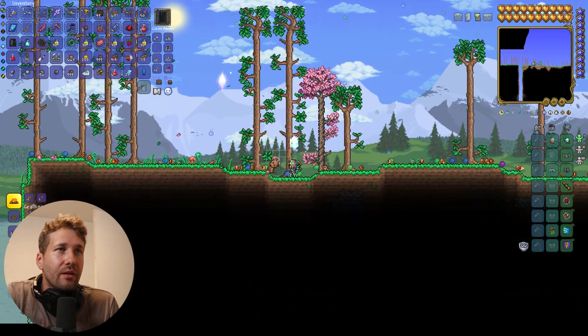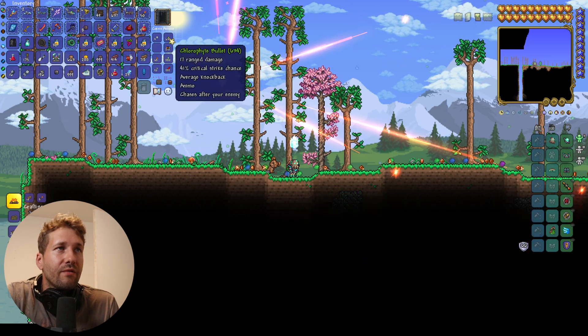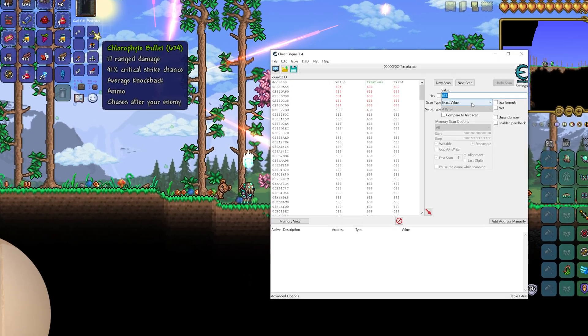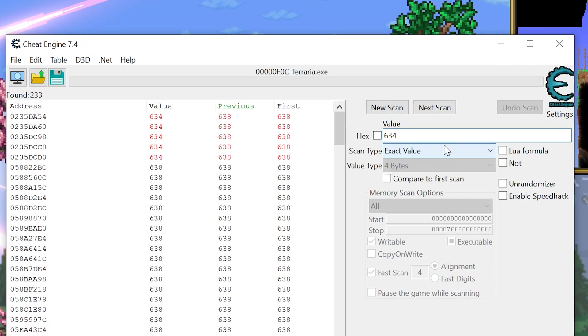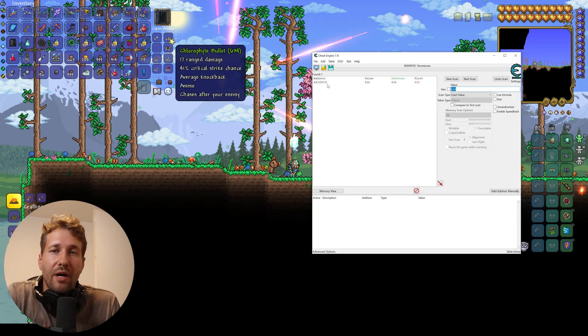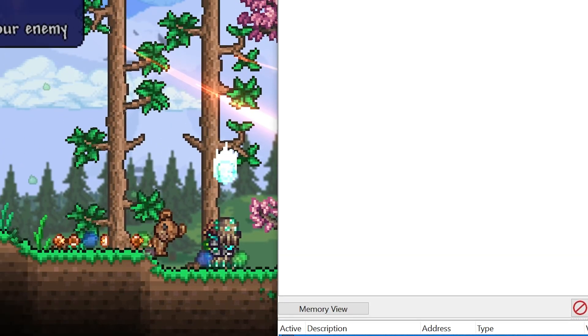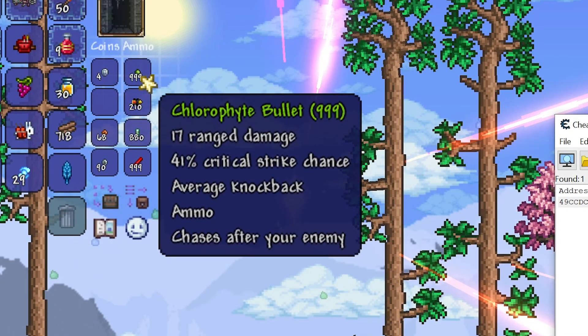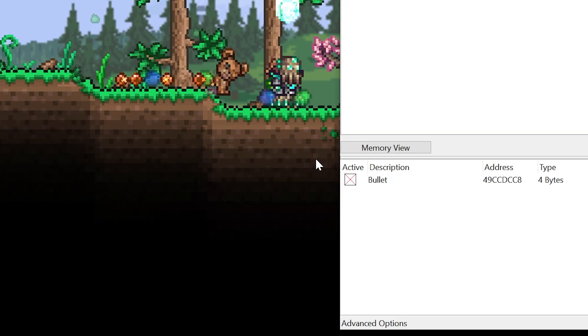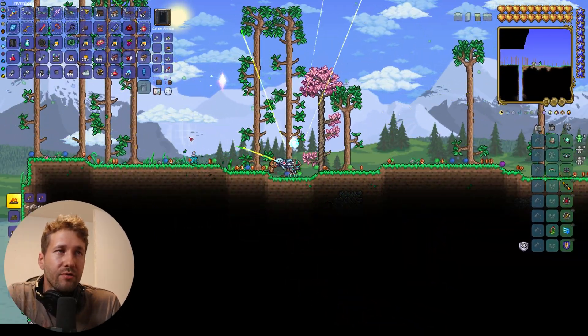I'll pull out my gun and shoot it a whole bunch. And now I have 634. So we're just going to search for 634 as our next scan. We have one value here, so that looks like it's our chlorophyte bullet. I could just set that to 999, which changes the value to 999. Or I can freeze it and I'll never consume any of my ammo. So it shoots forever.